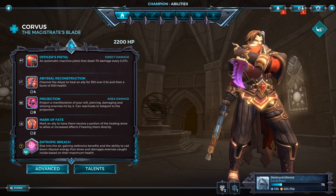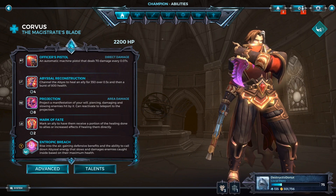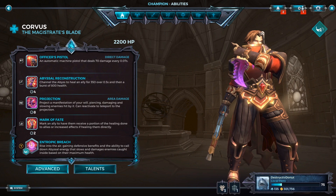Hey guys, welcome back to the channel. Today we're doing another best card loadout, but this time it's for the brand new champion Corvus. Hopping right into this deck, it is very universal — I did not direct this deck around healing, damage, or speed. He is strictly just a universal healer, and you can use this right as soon as you start using him.